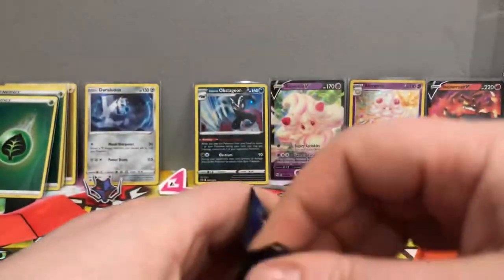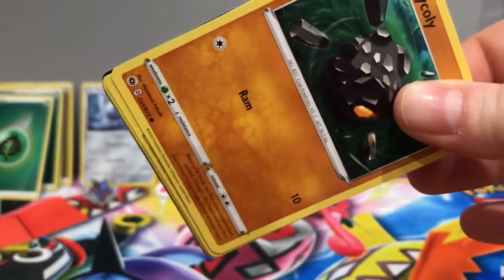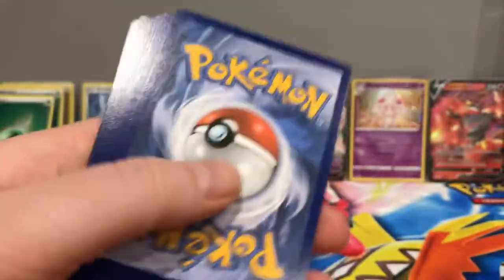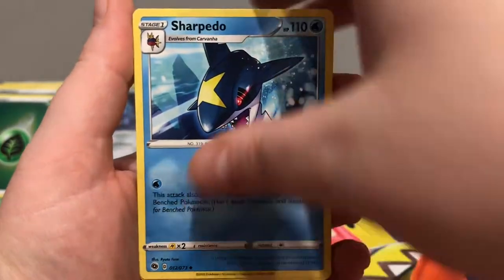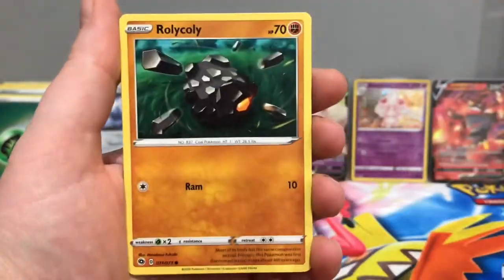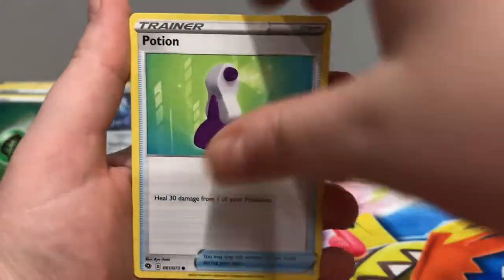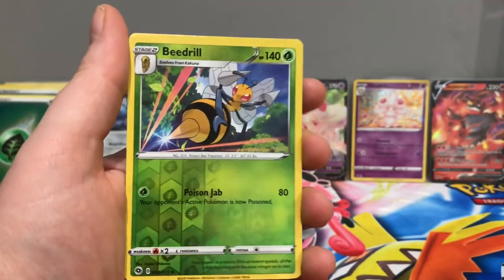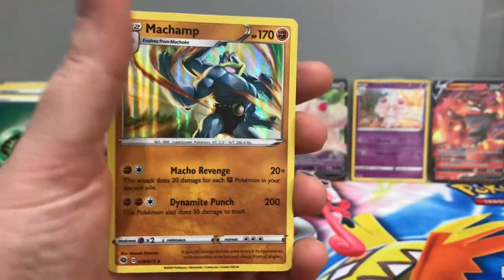Last pack — maybe some last pack magic. Pack three: Fire Energy, Hyper Potion, Sharpedo, Liepard, Rolycoly, Machop, Vulpix, Potion, Carbonite. Our reverse is an Uncommon Beedrill. And the final rare pull for the video is another Holographic Machamp.